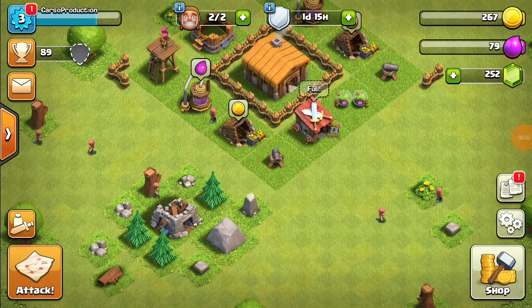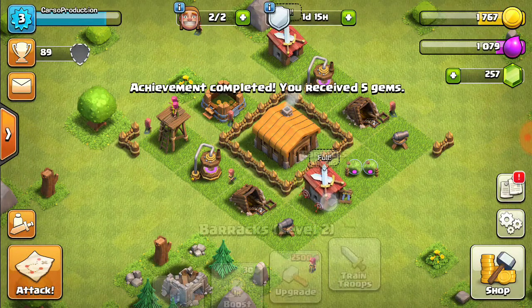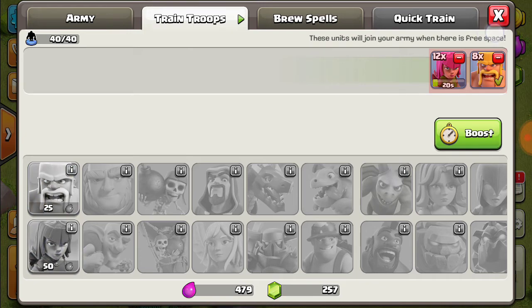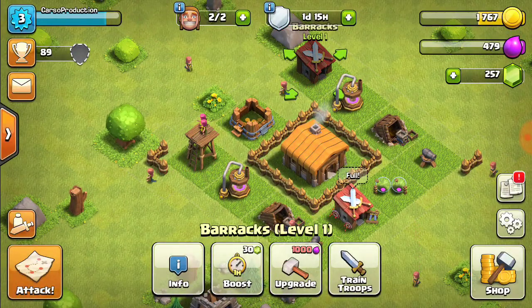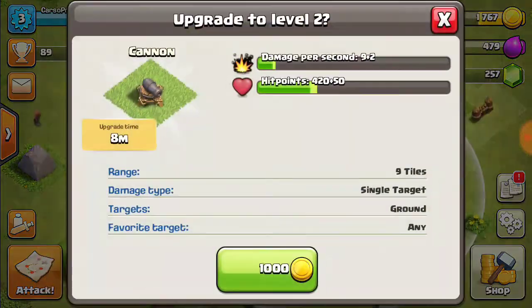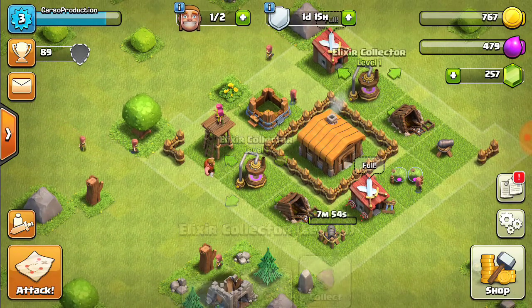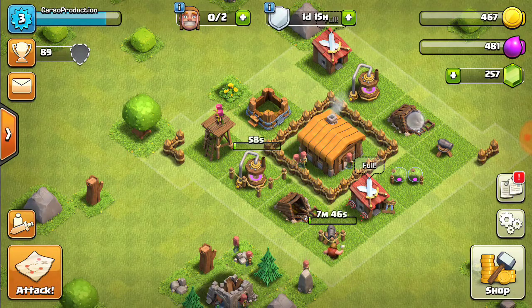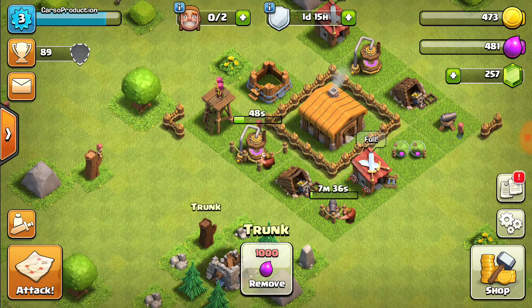Hey guys, we're back with Clash of Clans let's play. We got this upgraded, so now we have archers. I say we just upgrade some stuff — we'll upgrade this cannon right now, takes eight minutes. Level one to level two. Level one, level one — make that a level two. After that we'll get a tree, one of the trees... wait, no, we don't have enough.